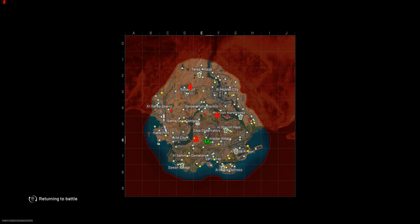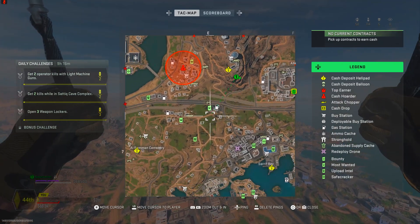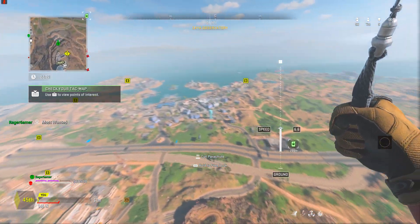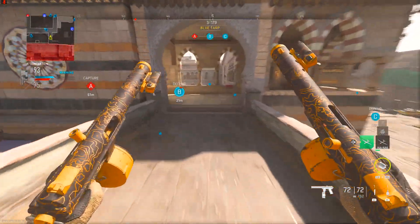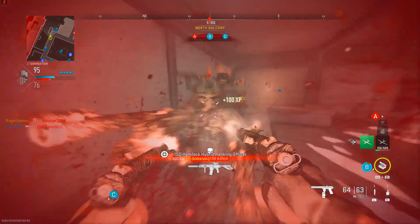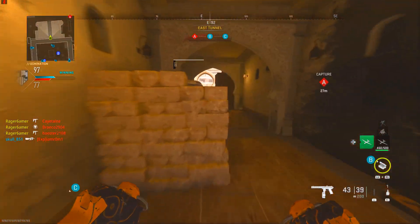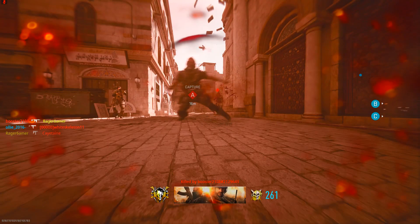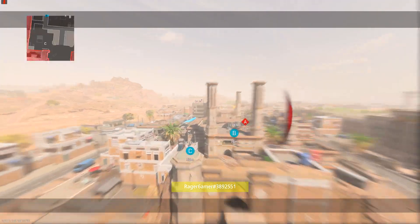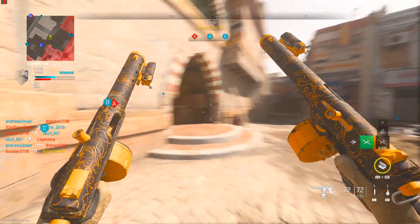If you follow that strategy you will unlock the secret attachment to get Akimbo F-TAC Siege pistols in Modern Warfare 2 Season 4 — it is very good. If you don't have the F-TAC Siege yet, check out my unlock guide. Once you do, check out my easy Season 4 weapon XP guide to level up weapons fast — I've also got a method that gets your weapon to max level in about 10 minutes. If you found this useful, leave a like and subscribe by clicking the bell icon. Thanks for watching and I'll see you in the next one.